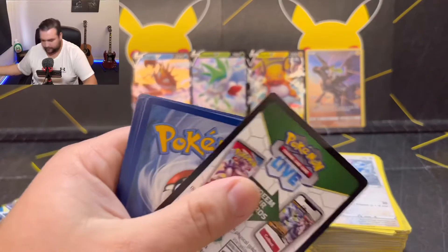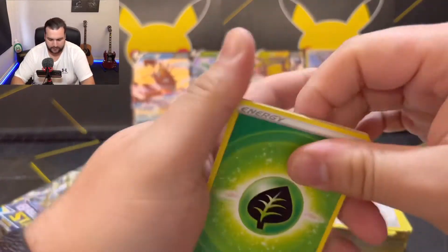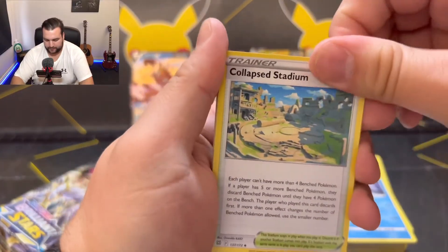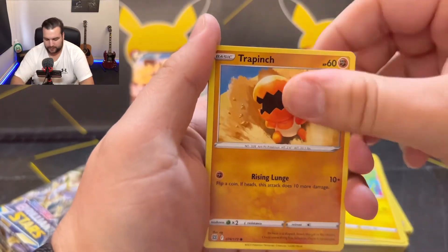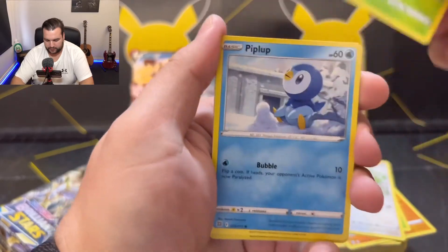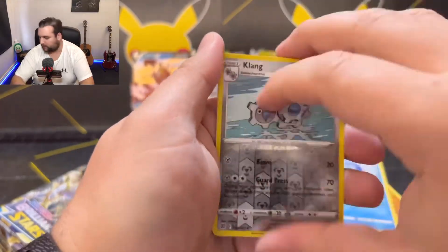Not good. Not good. Bear Tick, Collapse Stadium, Luxio, Trapinch, Execute, Starly, Shroomish, Piplup. Klang as the reverse holo, Garchomp holo as the rare.